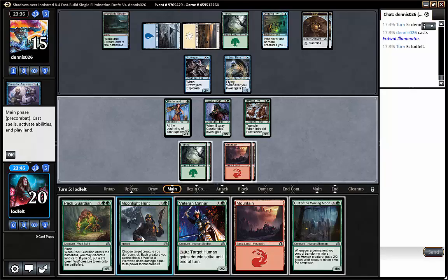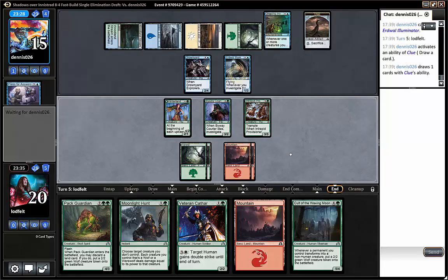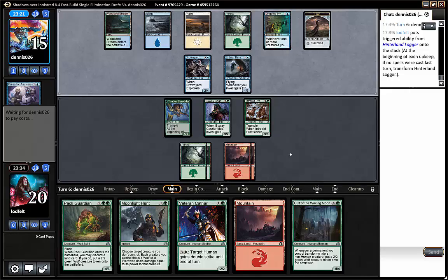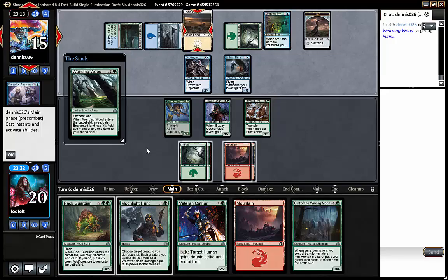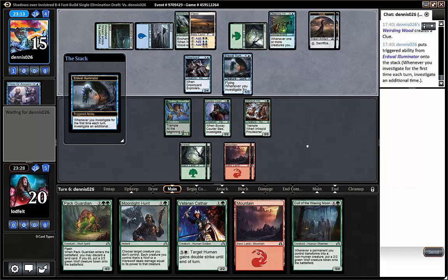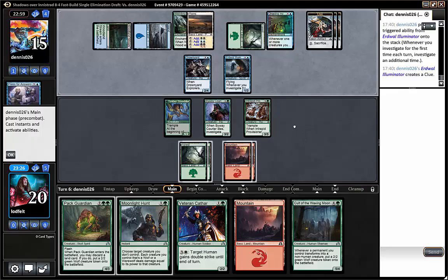I think I want to lead with pack guardian end-step, then kill a blocker next turn and just attack all in from there. Starting by flipping my Werewolf, opponent cracks a clue. Logger flips — let's see if our opponent can put out more blockers. Going deep, investigating and getting all the mana. Now we go pack guardian, discard mountain, untap, moonlight hunt, and then all in attacking. I don't think our opponent can come back from that, but we'll see.